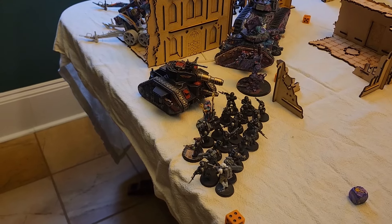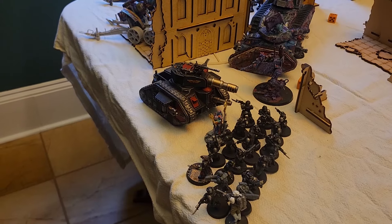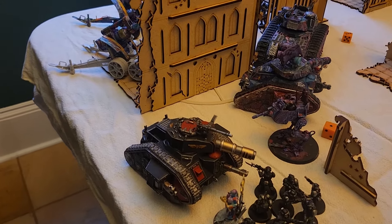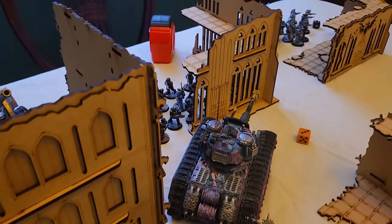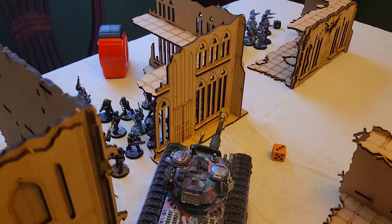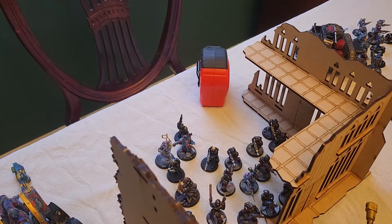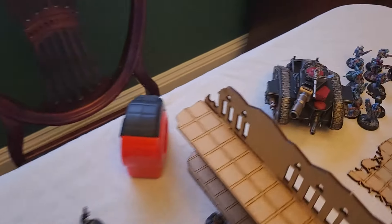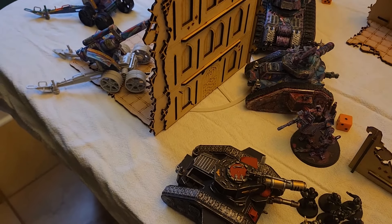If you've watched any of the other videos, the Imperial Guard list is exactly the same: 20 Cadians with a Primaris Psyker and a Cadian Command Squad, a Leman Russ with Heavy Flamers, a regular Battle Cannon, a Sentinel, a Tank Commander with the Autocannon, a regular Rogal Dorn with the Oppressor Pulverizer Cannon combo. Another squad of 20 Cadians with Ursula Creed and a Cadian Castellan. Two Earthshakers in the back, another Leman Russ, 10 more Cadians, 10 Kriegsmen, and another Rogal Dorn in reserve.